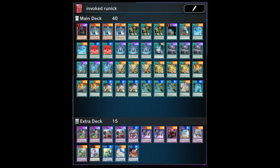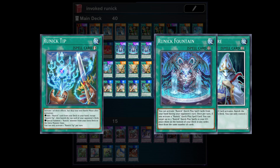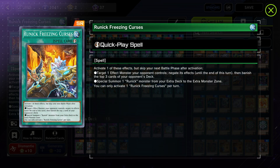Their main deck consists only of spell cards, and those spell cards have two different types: quick play spells and non-quick play spells — that's literally what's written in the text. All of the quick play spells have two different effects, but you can only activate each card once per turn.